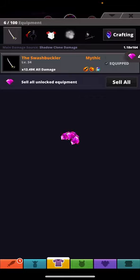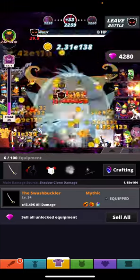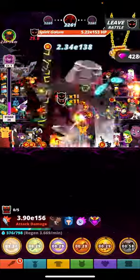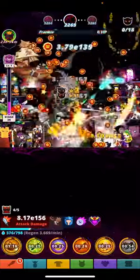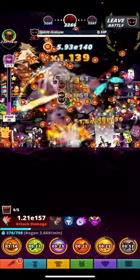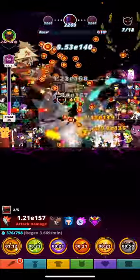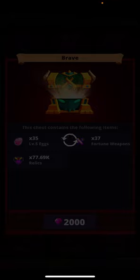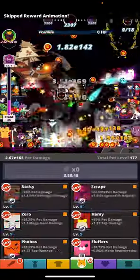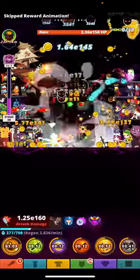Whatever works best for you, make sure you use that to your advantage. Mage, warrior - it is what it is, but we are going to be playing the clanship build, so this means we're gonna have to swap our thing over to that.